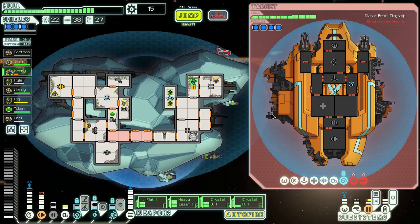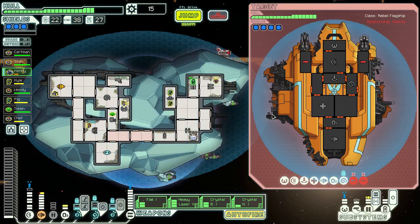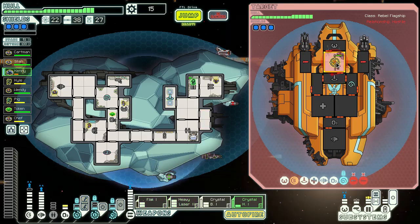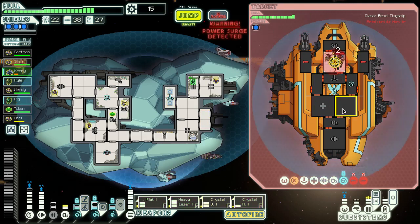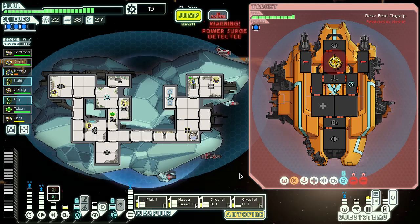Bring these fires home. Dodge that and wait for the teleporter. Actually, firing these up. Don't focus on the boarding crew too much — forget that we've got weapons. We'll go in here and make him mad. Oxygen right now. Got his Zoltan shield back up.